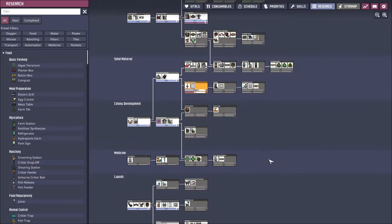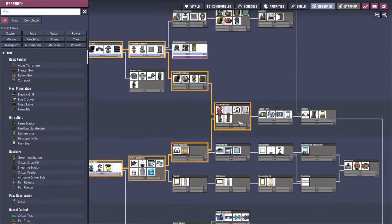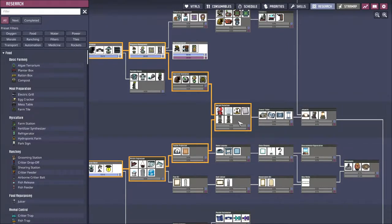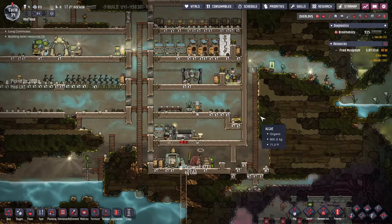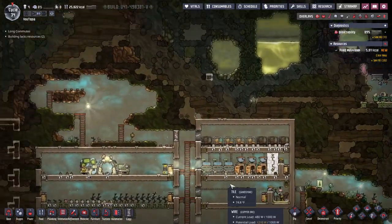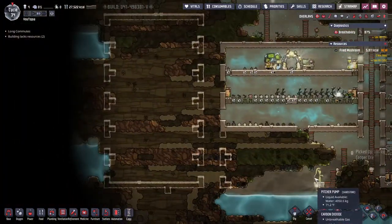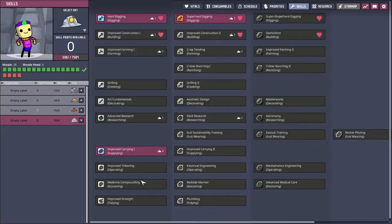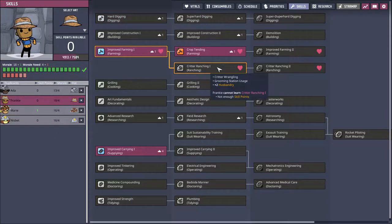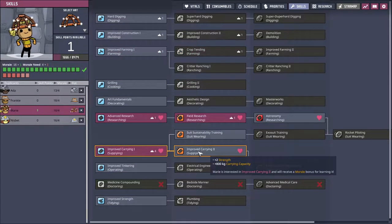The other thing I'm considering researching soon is atmosuits. They let duplicates run through water without getting sick, provide oxygen in areas without it, and protect them from temperatures. That's something I want to start working towards. He doesn't have the ranching skill just yet — that'll be his next perk. I'll go with improved carry for her since that will give a boost to morale and it'll just be nice to have.